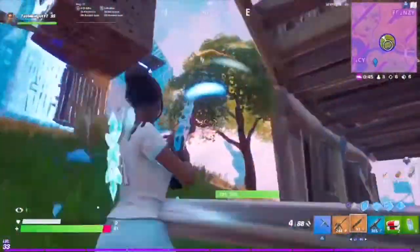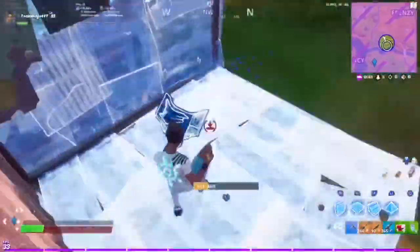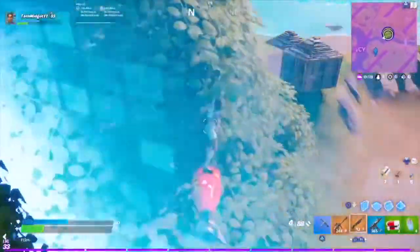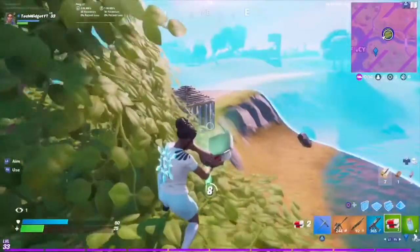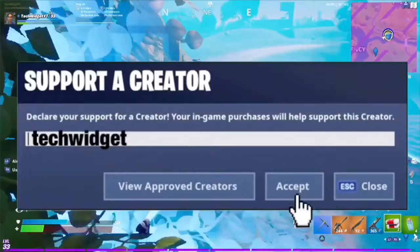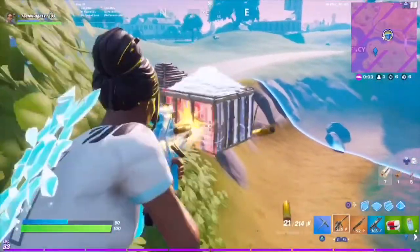Hello YouTube, Tech Widget back here with another video. Today I'm going to be showing you how to get the new Oro pickaxe. Before I get to that, I want you to hit that red subscribe button, make it gray, click the like button and make it blue, and go into your Fortnite item shop, type in code Tech Widget, save it as your supporter creator, and buy something with it.